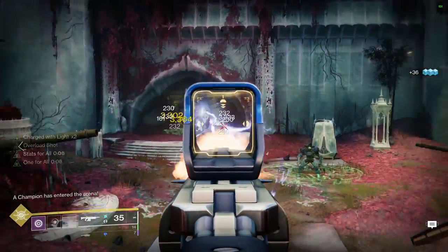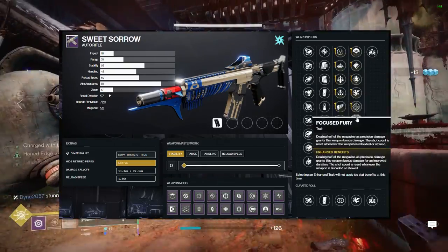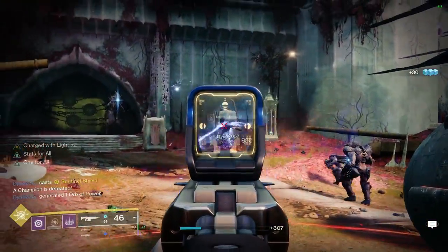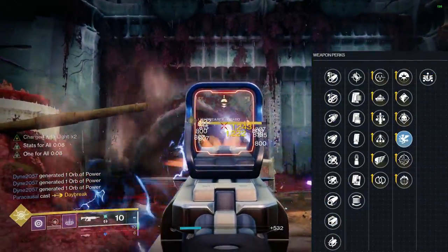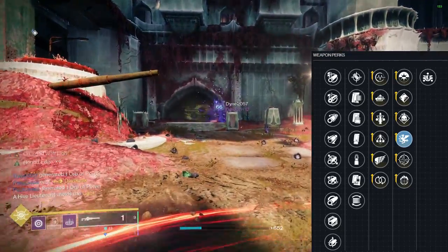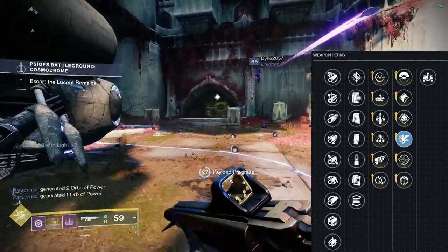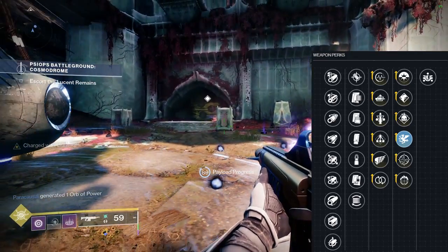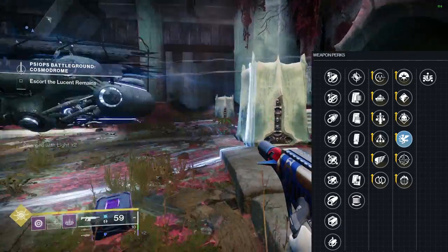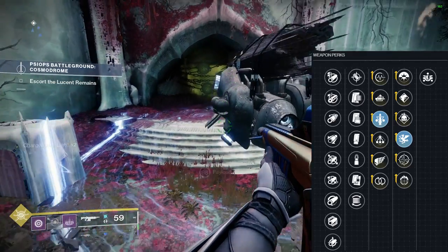Now, finally, we have column four, where there are six perks to choose from: Turnabout, Tap the Trigger, Demolitionist, Vorpal Weapon, One for All, and Focus Fury. Despite this column having six perks, there's only really three you should actually go with. First is Vorpal Weapon. Vorpal did receive a buff to primary weapons this season — it's now a 20% damage increase to yellow bar enemies. I just can't really wrap my head around using it for anything other than champs when ARs have champ mods this season. So if you personally like Vorpal, go with it, and I'd recommend pairing it with triple tap so you can just land shots on stunned champs.